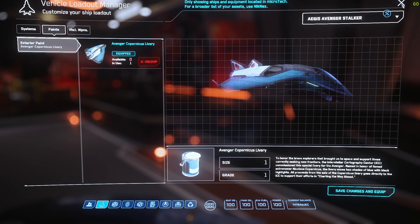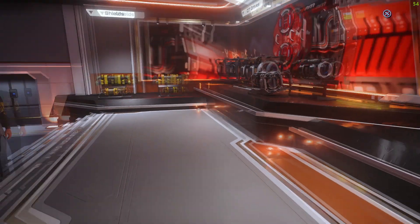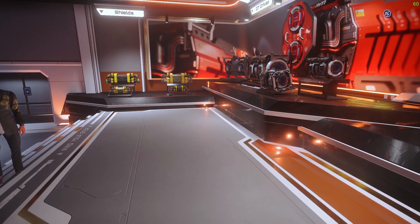When you apply the paint you need to make sure that your ship is in storage at the same place that you are at. I am at New Babbage and my ship is stored here at New Babbage. You do not want to call it up — you cannot add the paint after you have called your ship.